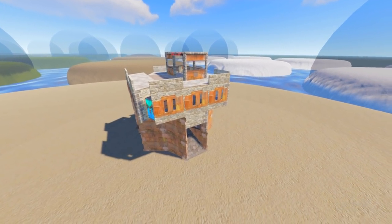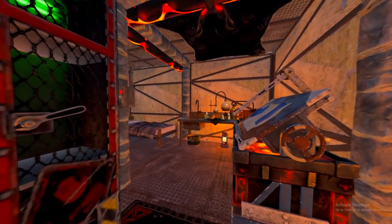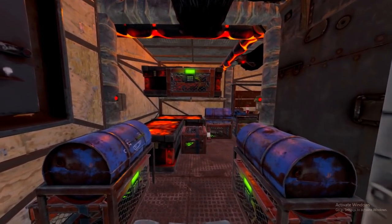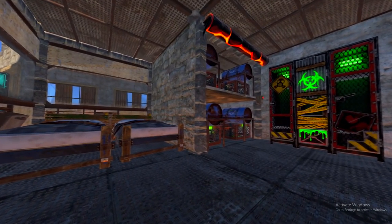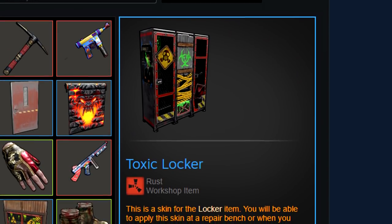Hey, what's up people, welcome back to my channel. Today I'm showcasing this 2x2 bunker loot storage compact base — whatever you want to call it. Obviously there's loads of loot storage, it's got external peak downs, bedrooms, lockers, anything you could ever want, and a heli still.